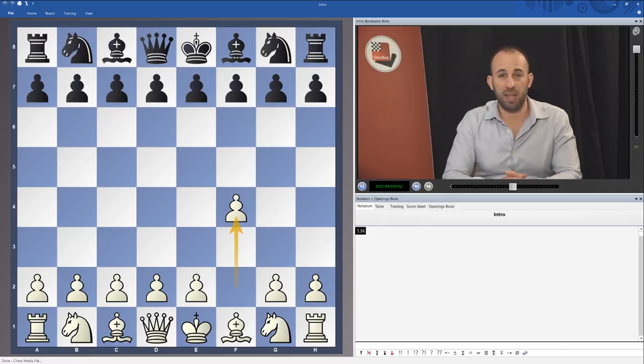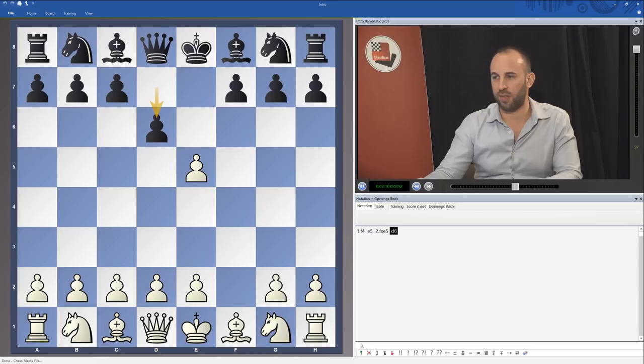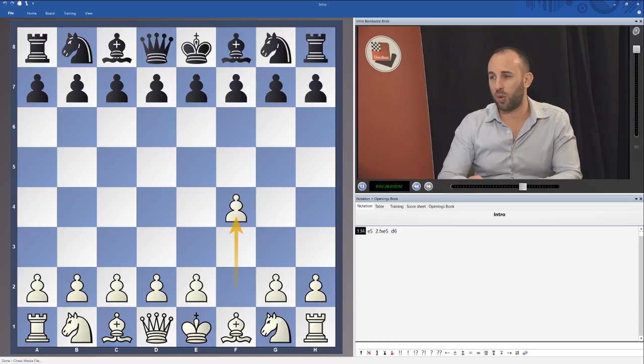The direct attempts to try and beat the Bird, such as the From Gambit where Black after f4 e5, fxe5, d6 immediately tries to utilise the fact that White's king position has been weakened — in that particular line I have unearthed what I believe is a game-changing concept for White, which I'm really excited about.